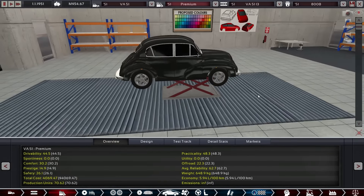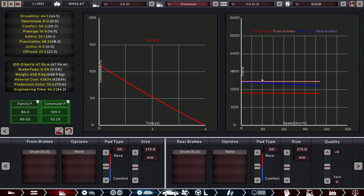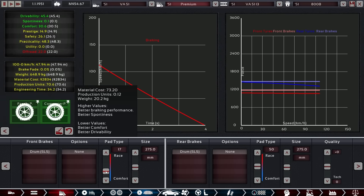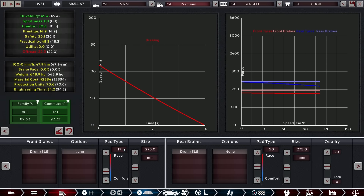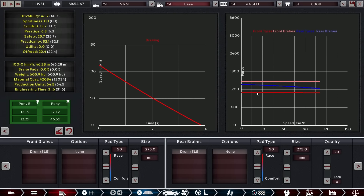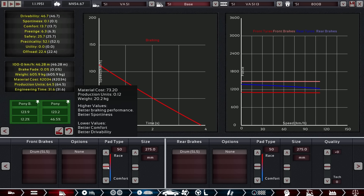Our little premium car is now on the road. What we haven't done yet — which will improve the car a lot — is set up the brakes. The rear brakes are looking perfect already but the front brakes don't. The sweet spot seems to be around 17 for the pad type. I should not forget to put the base version in here too and optimize that. Same thing goes here but it's lighter overall, so these lines are lower — we have to pull that down even further.